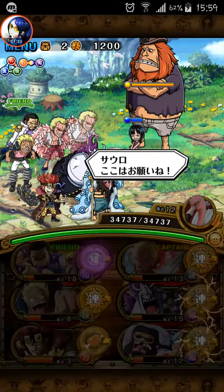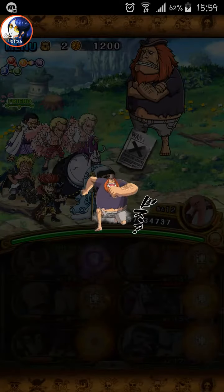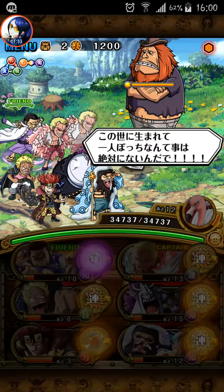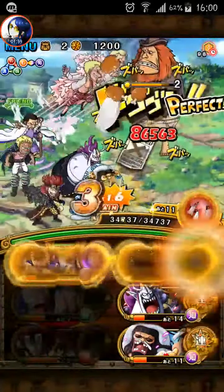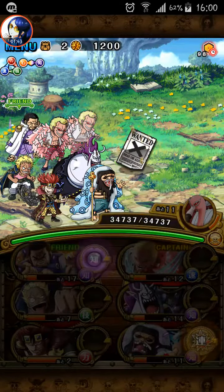Oh, you're getting Robin. Oh, so this is the secret boss — for Lyle. Lyle itself is not that hard.